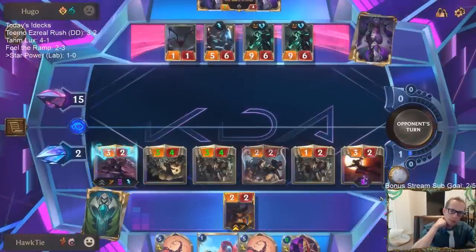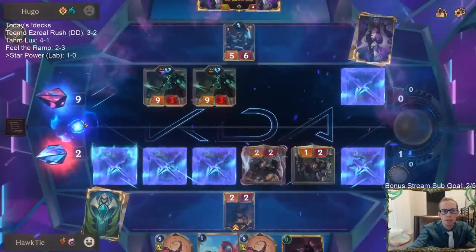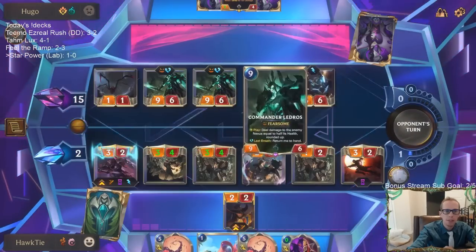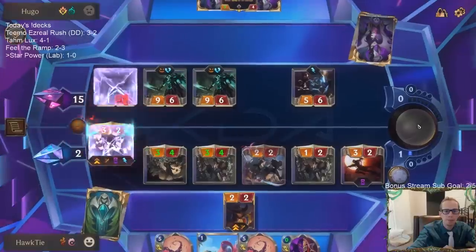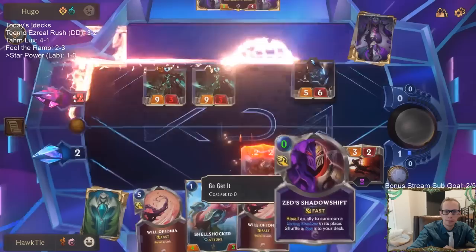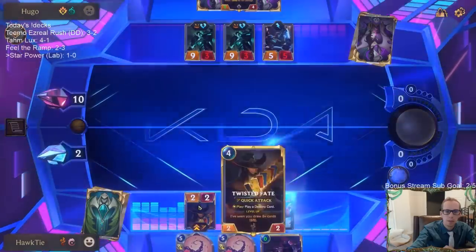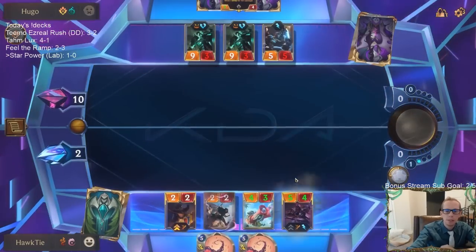Time to attack — try to get as much damage as we can. Let's put them down to nine, or I'll have Will of Ionia bounce these attackers for some defense. I'll put them down to ten.